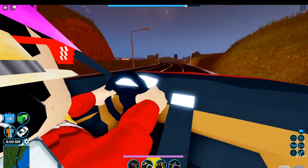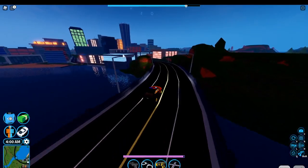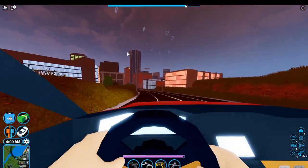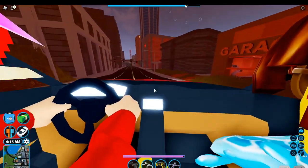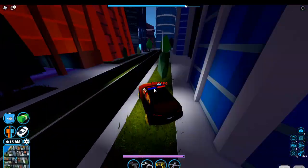I just looked at it — it looks so cool. You know how Teslas have a tablet? It has that. It's got a tablet, and I think it has a map of Jailbreak. It's really hard to see so I don't know if you'll be able to see it.